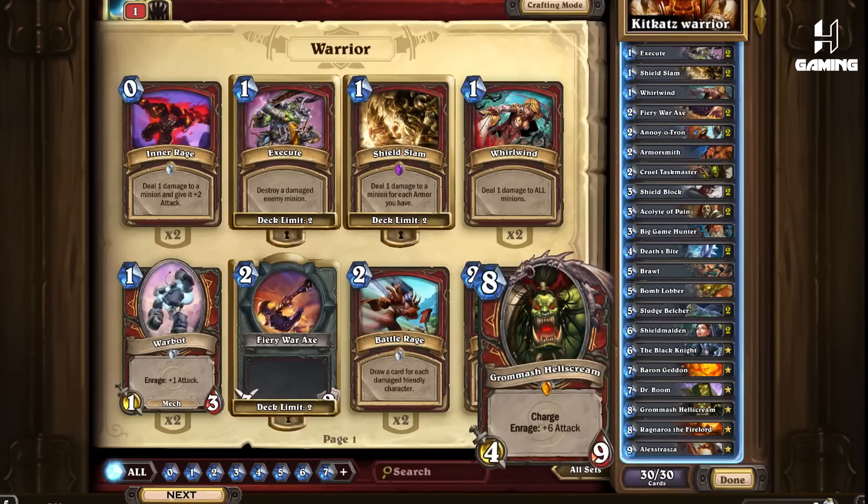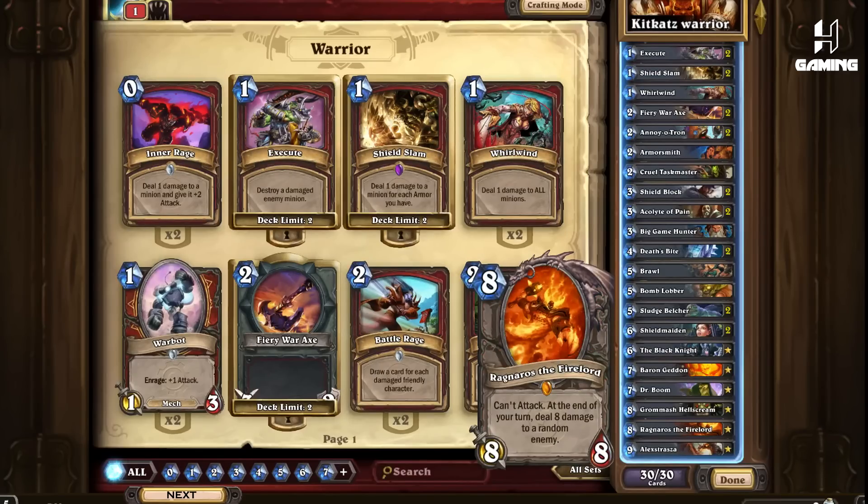Grommash — the core and the finisher of the deck. I usually play this with an activator like Taskmaster, Whirlwind, or Deathbite's Deathrattle, though it all depends on the situation because you can also use this for desperate removal. Ragnaros — a card that gives an immense amount of pressure to your opponent. It does efficient damage to the face and potentially removes any minion it hits. The only downfall is the RNG but most of the time it is worth it. Lastly, Alexstrasza — you can heal yourself to 15 health or set up for lethal, for example by playing Grommash after this card while having any weapon equipped.